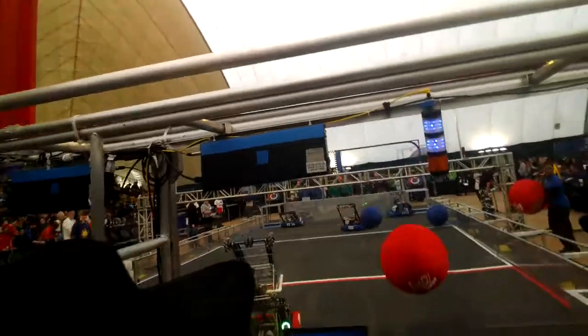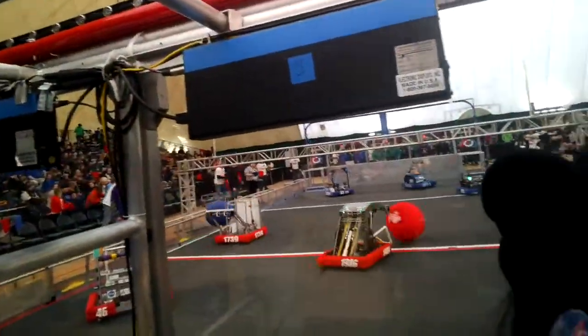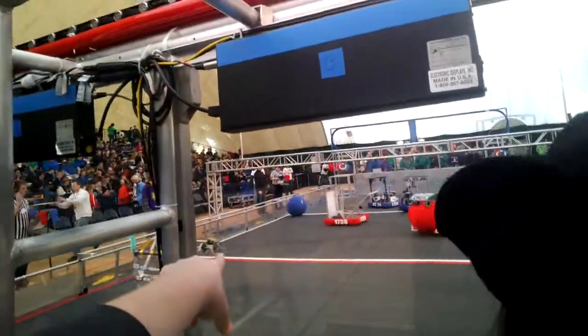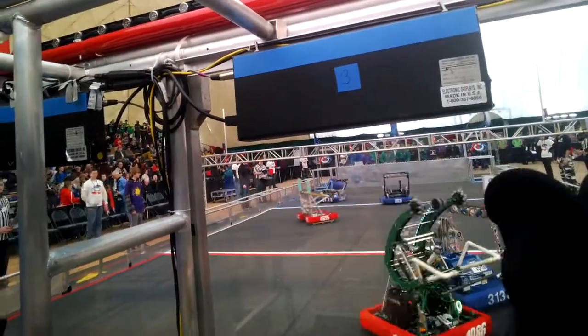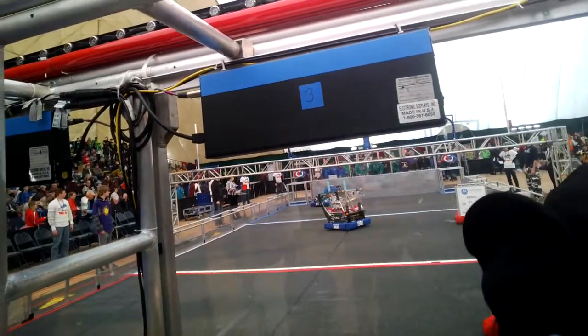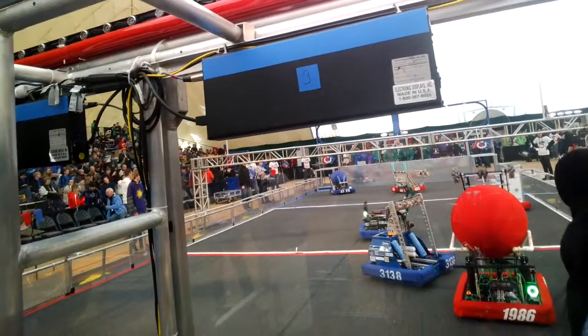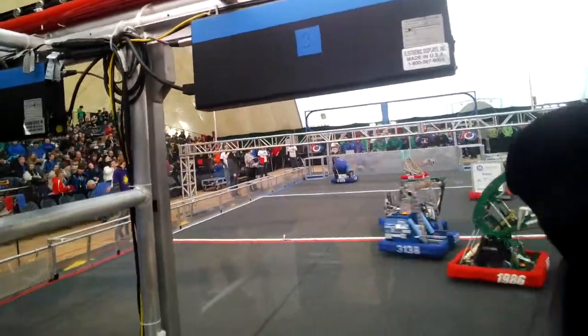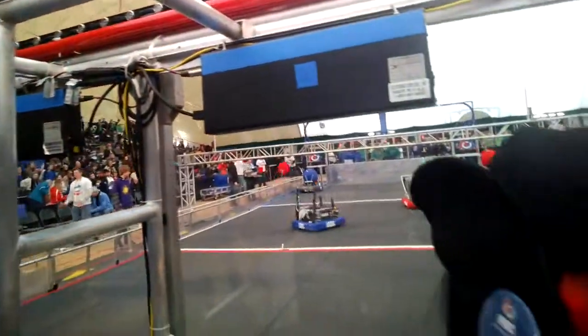The red alliance gets one ball. Go, go, get one of the balls — there's two out there. Get it. Autonomous balls. Blue gets one to the high goal, red gets one to the high goal. Throw it into the low goal. Inside stadium, another one to the high goal. That means the medallion can throw their first ball in.